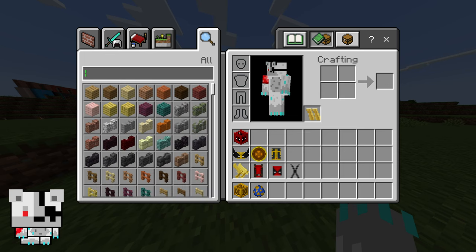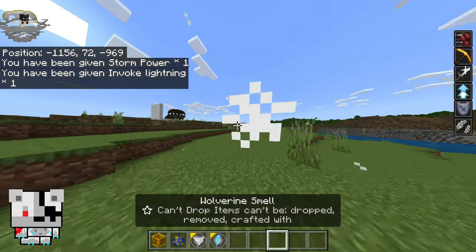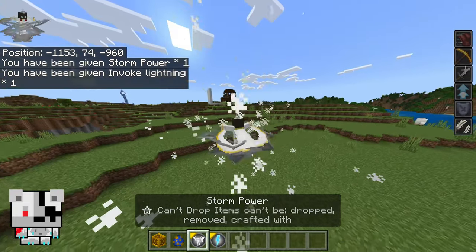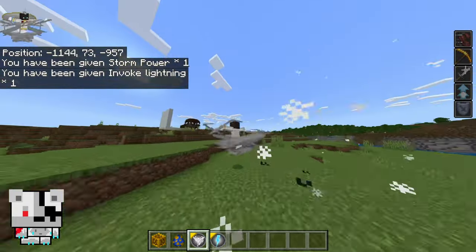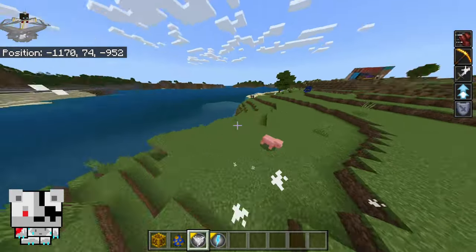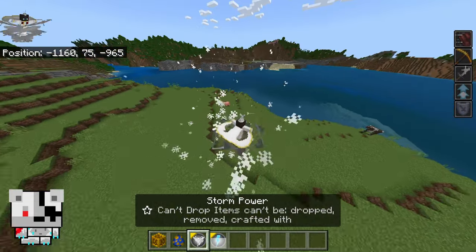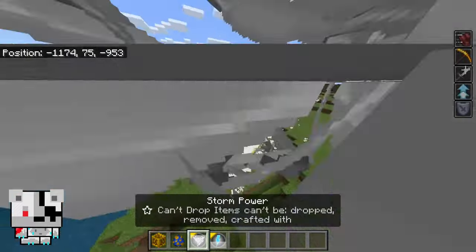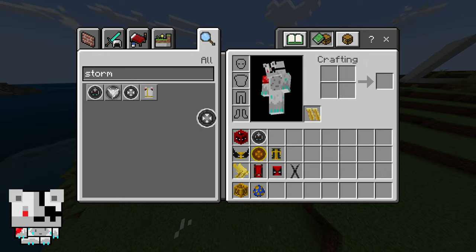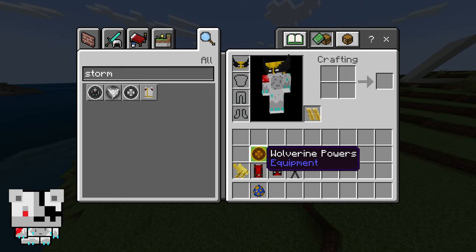Now let's look at Storm powers. We got a tornado, you can fly infinitely in survival — that's why I wanted this power. You can strike lightning and summon tornadoes. That's insane, but we are not here for Storm, we are here because of Wolverine and Deadpool.